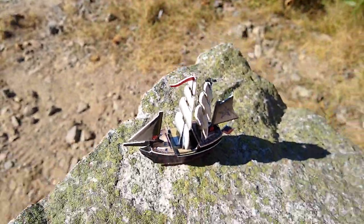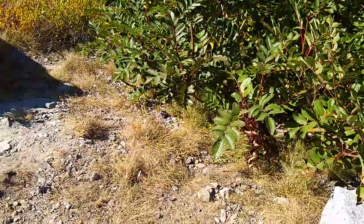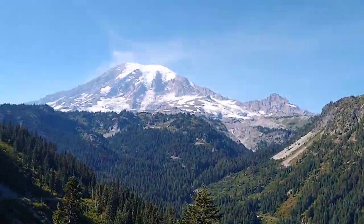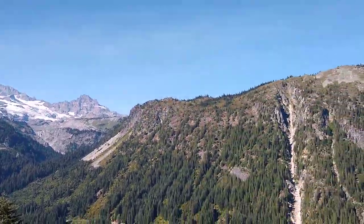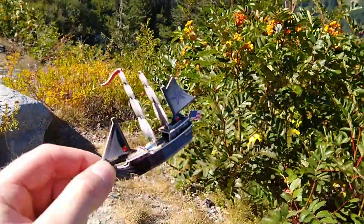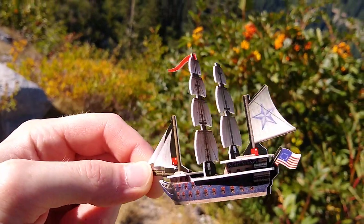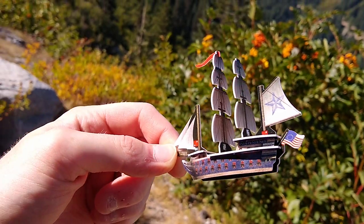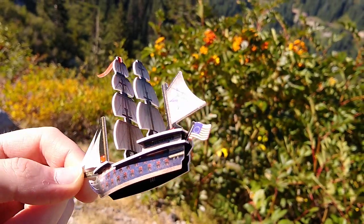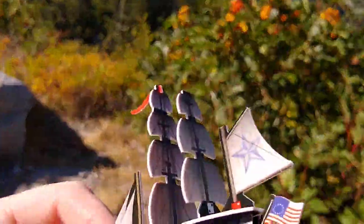What's up everybody, this is A7X Fan Van, and here is a quick ship review of the Independence from the Mysterious Island set. I'm here at Mount Rainier in Washington State. The Independence is a 14-point American ship with three cargo, four masts, guns front to back 2L 2S 2S 2L, and the ability moves at L speed with plus one to boards and plus two against submarines.